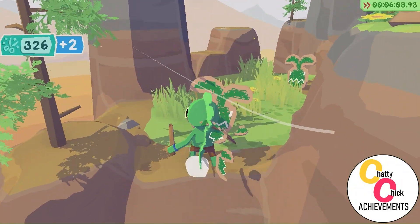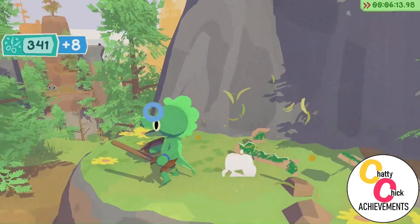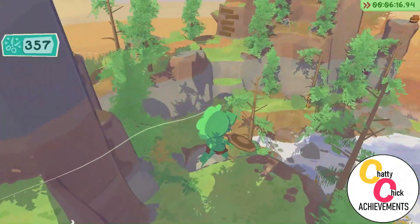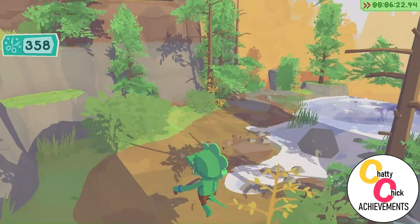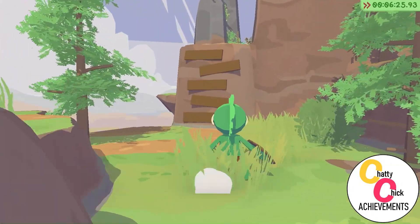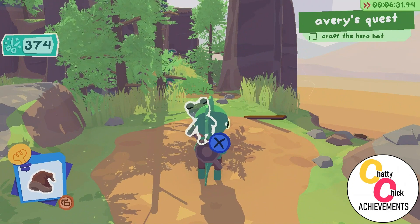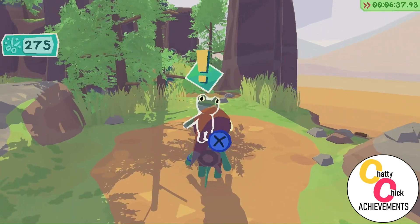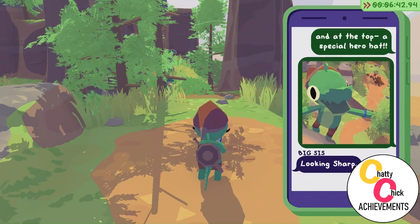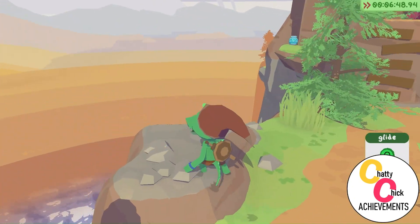I promised my friend I wouldn't have beer during the commentary, but this is my second beer. Avery is up to the left of us — there he is. Once we've done that, we can craft the hat, and once we've crafted the hat, we can go to our big sister, and that will be the opening storyline done.